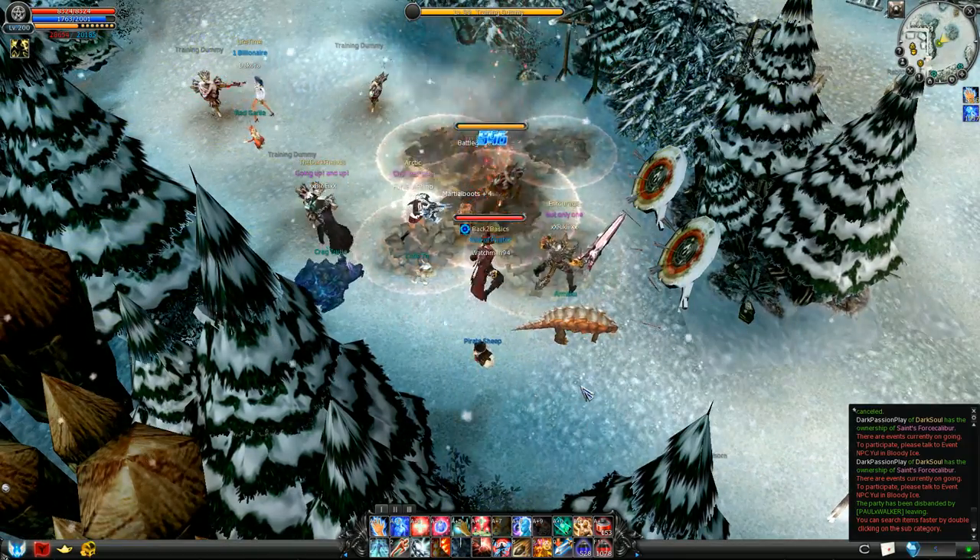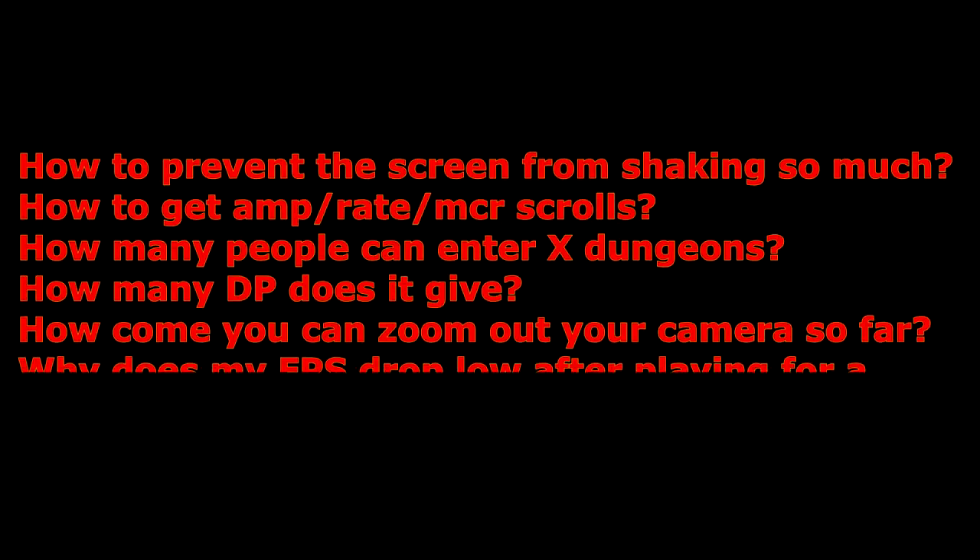And this is what it looks like with stabilization enabled. How do you get skill amp, critical rate, and maximum critical rate scrolls?